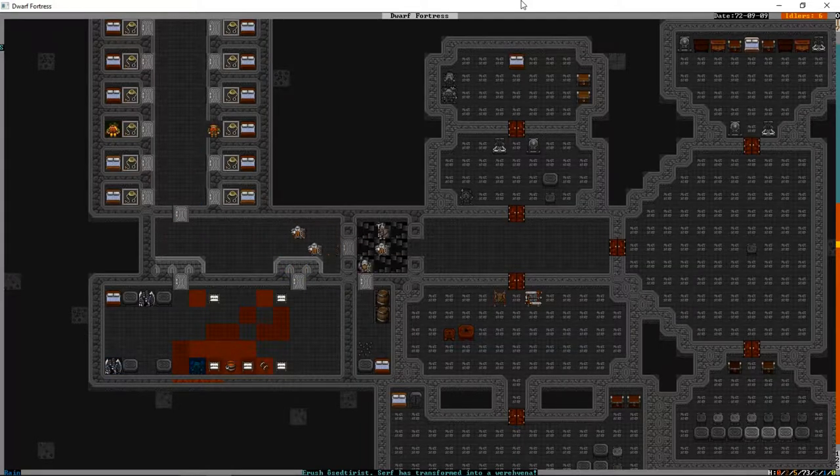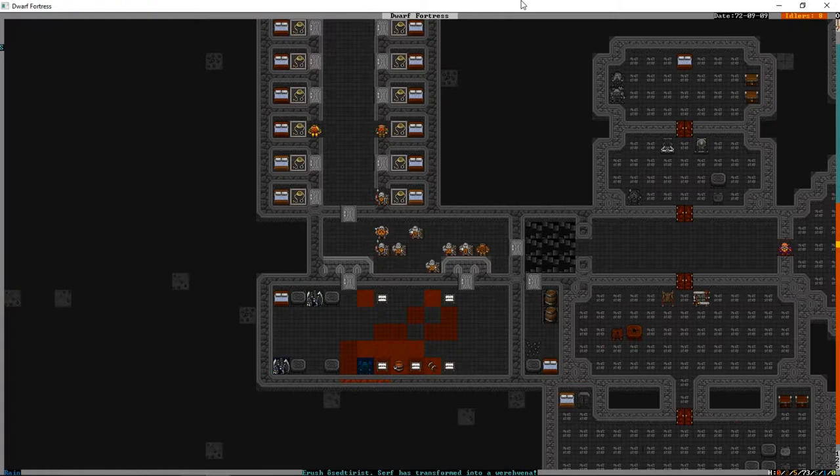We've got Squad A in there - our masters of everythingness. As soon as that door opens and that wall comes down, we're going to signal for Squads A and B to go in there and kill the werecreatures. Then we're just going to have to watch out for injuries.